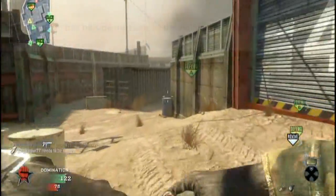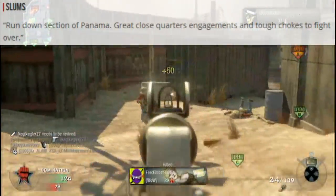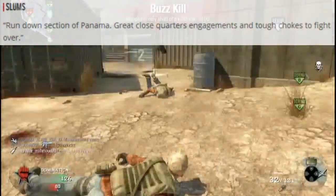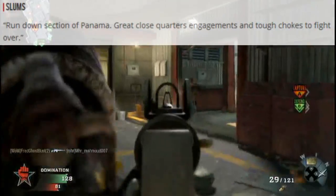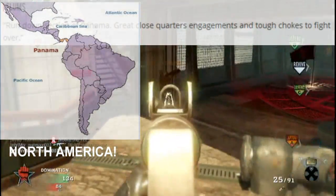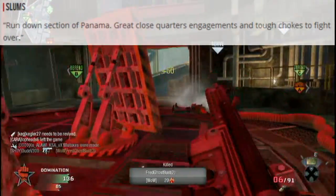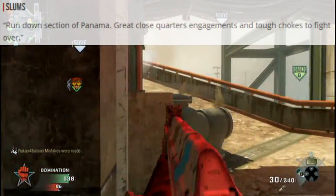Next map is Slums — a rundown section of Panama. Great close quarters engagements and tough choke points to fight over. So this is in South America. Close quarters with choke points — that's pretty much the gist of that map.